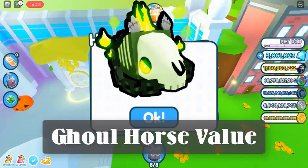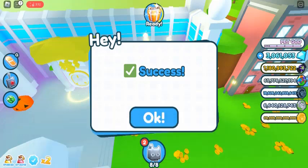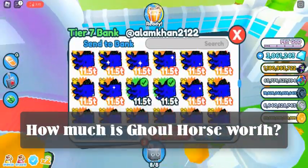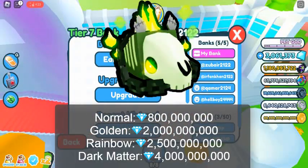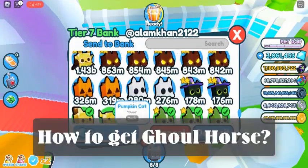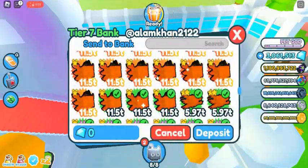What is Ghoul Horse? Ghoul Horse is a mythical rarity pet that can be obtained in Pet Simulator X. How much is Ghoul Horse worth? The current Ghoul Horse value is estimated to be around 800 million diamonds for the normal version.